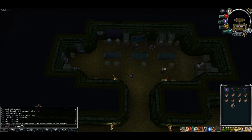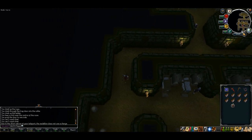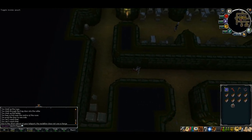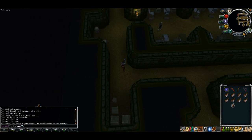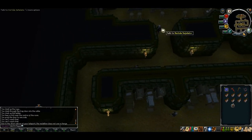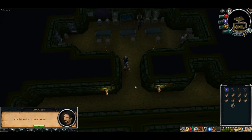Once you've handed over the letter to Saffalan, we now need to talk to Vatida — he's right next to Saffalan. Go ahead and talk to Vatida and he'll tell you a way to make your way into Darkmire, which is the vampire city.